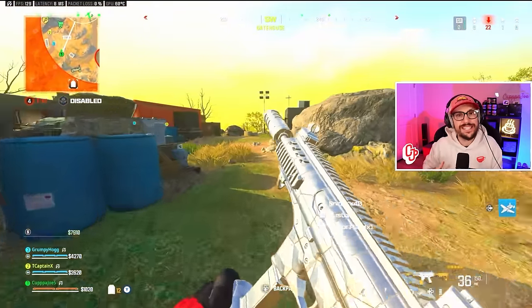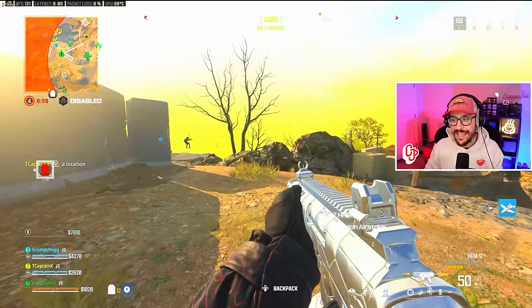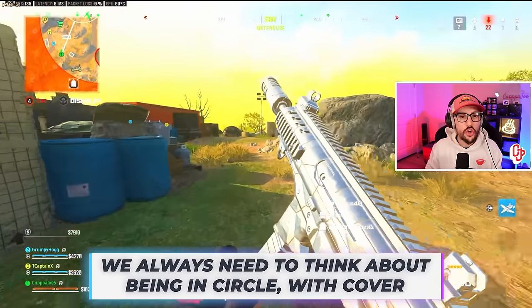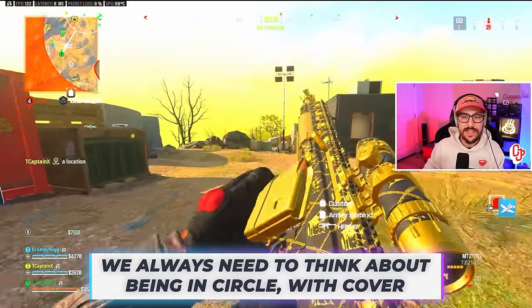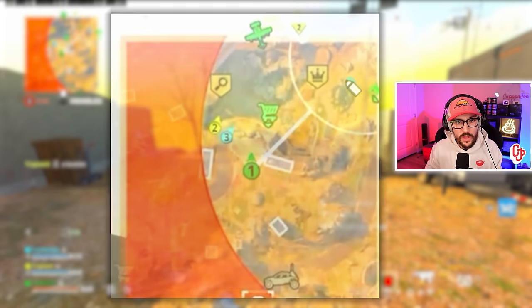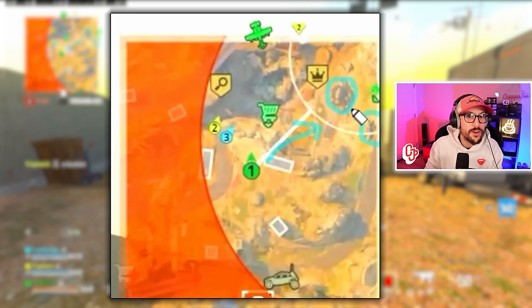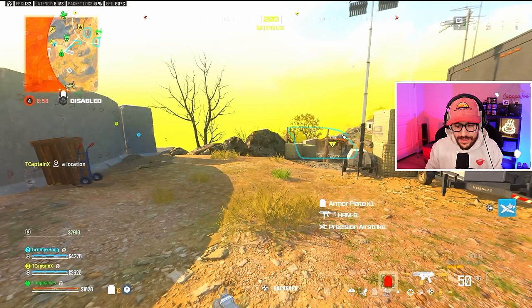When we talk about positioning, the most important thing — if you are subscribed you already know this — is in circle with cover. You're going to see T cap ping this building straight ahead. The other spot we could go, if we look on the mini map, is we could technically play these rocks, but we're pretty out in the open, we're not in a great spot, and we're also low ground. So we are going to go ahead and play this building right here and put ourselves in a good position.